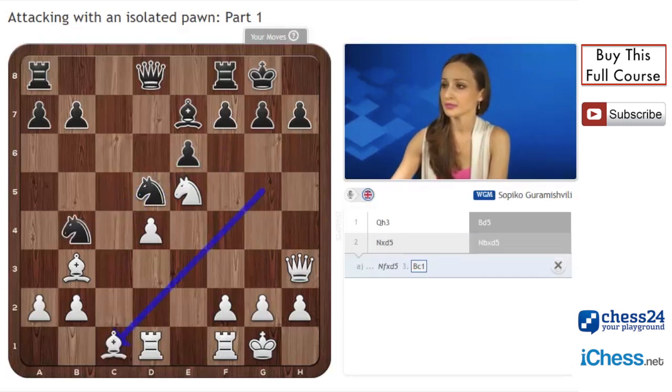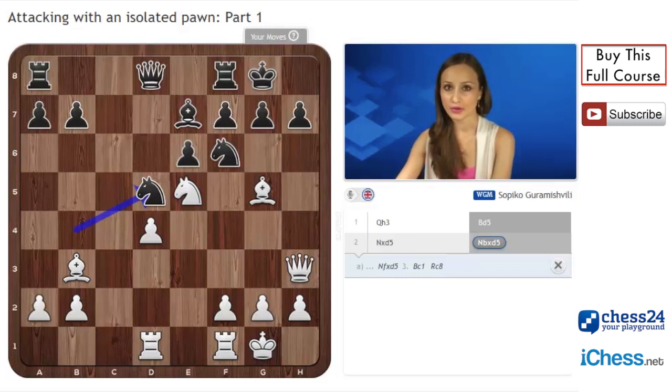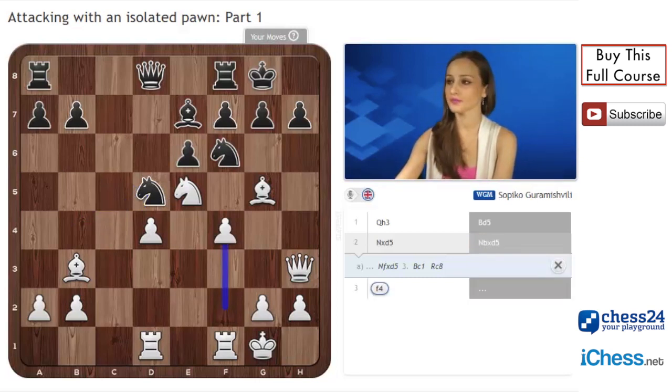If knight bd5, the bishop goes to c1. It is important not to exchange the pieces because all kinds of exchanges are in black's favour. Rook c8, and white still has some attacking chances. The knight on b4 is not doing anything and white has a slight edge. Knight bd5 and a typical isolated pawn attacking move f4 — the idea is f5.